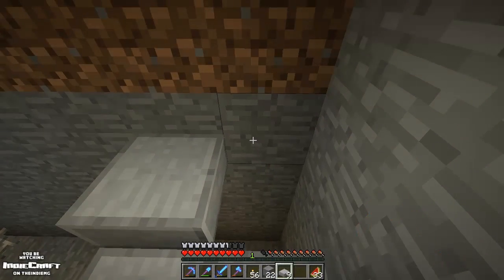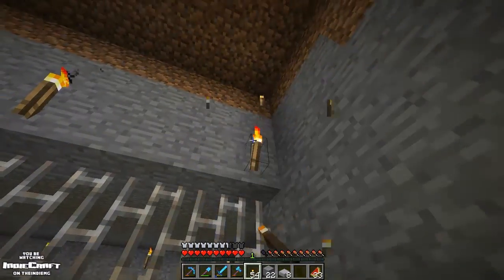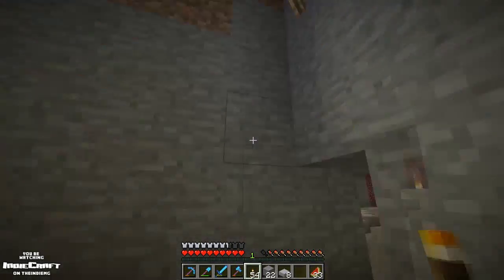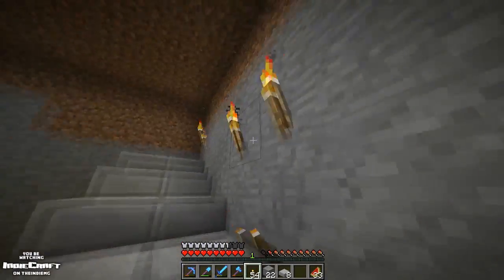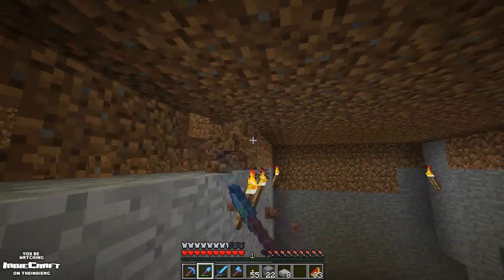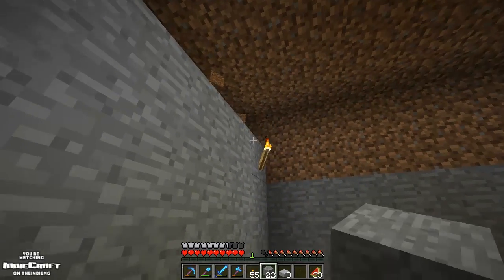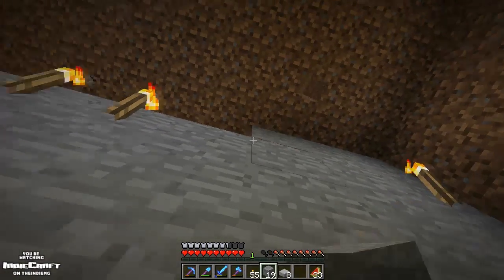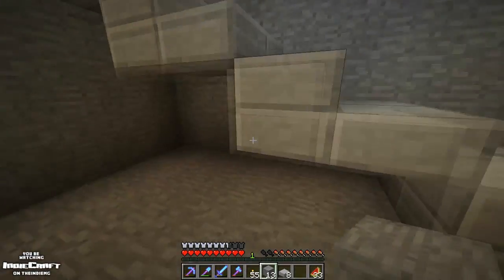I like the look of stone slabs a lot, but they don't actually match stone very well because they're so much lighter for some reason. I kind of want a block like this except without that ugly line down the center. I like the line on stone slabs in this situation, but when I make a room out of stone slabs I don't like the lines — though here I do like them.